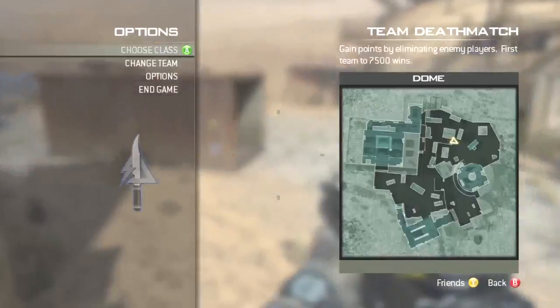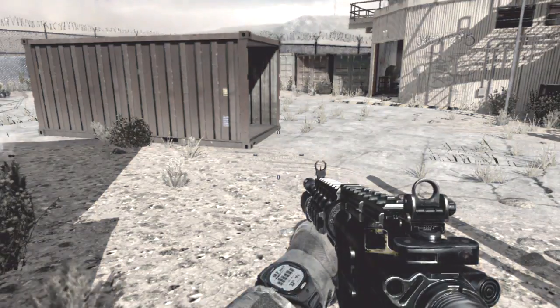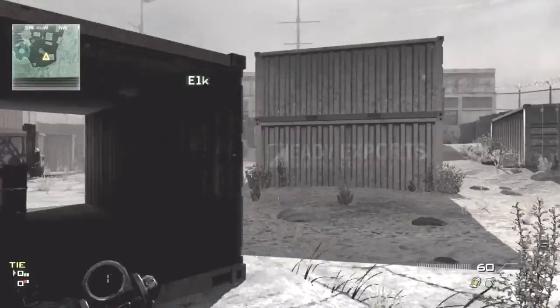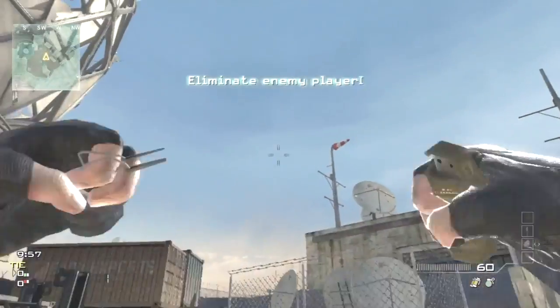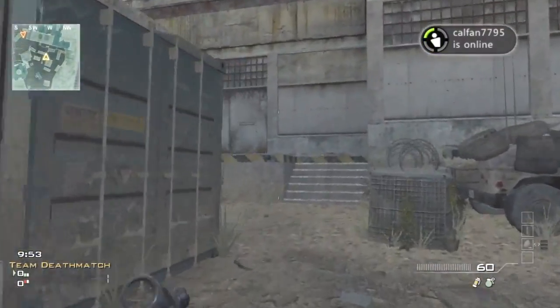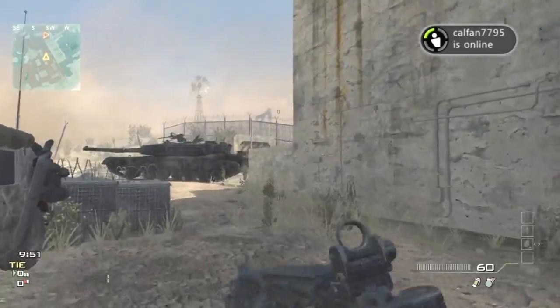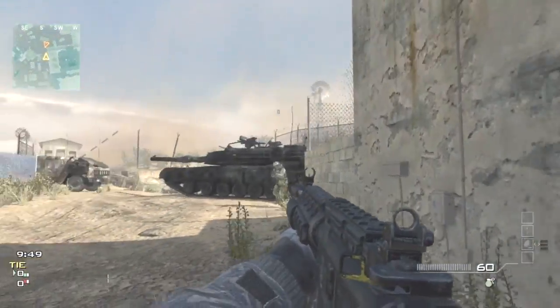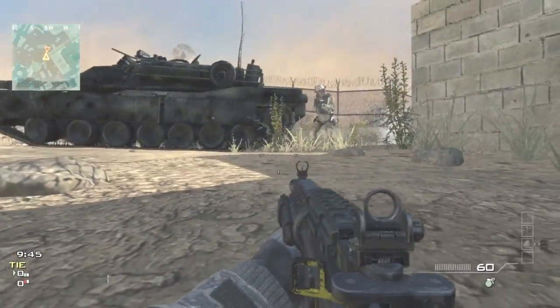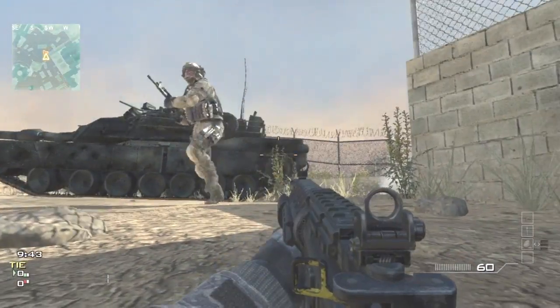Today we're going to be showing you exactly how to get the advantage on the map Dome off the start of the game. What you want to do is have recon on and chuck a flash or concussion grenade — centax might work but it's better with flash or stuns. Chuck it to their spawn and as you can see on the radar you can see the enemy quite clearly, and for about 10 seconds — that's a long period of time — you have the advantage on for that long in the game.